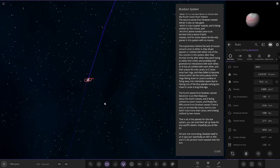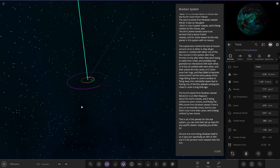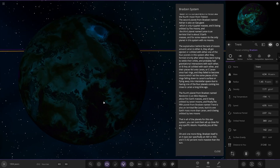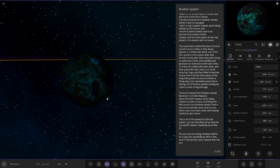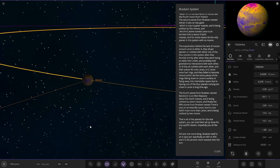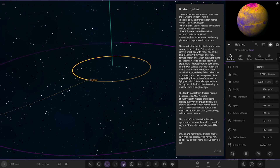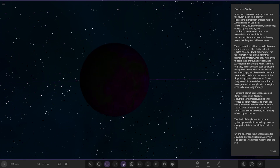And then lastly, we've got Trent over here. It's also terrestrial, about one Earth mass, orbited by two moons. Oh, that one is very, very fancy looking — look at that. And there's the last one.